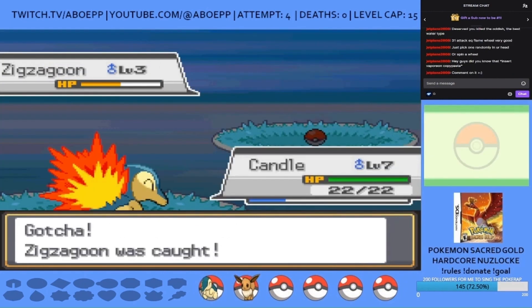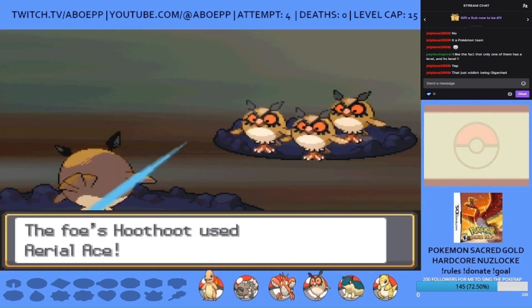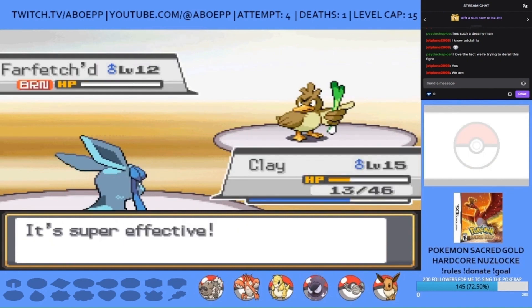Attempt 4 time, and Cyndaquil is called Candle. I'll cover the major stuff during the early game. I lose my own Hoothoot to Elderly's, defeat Faulkner with one death — a Sandshrew named Mousetrap.